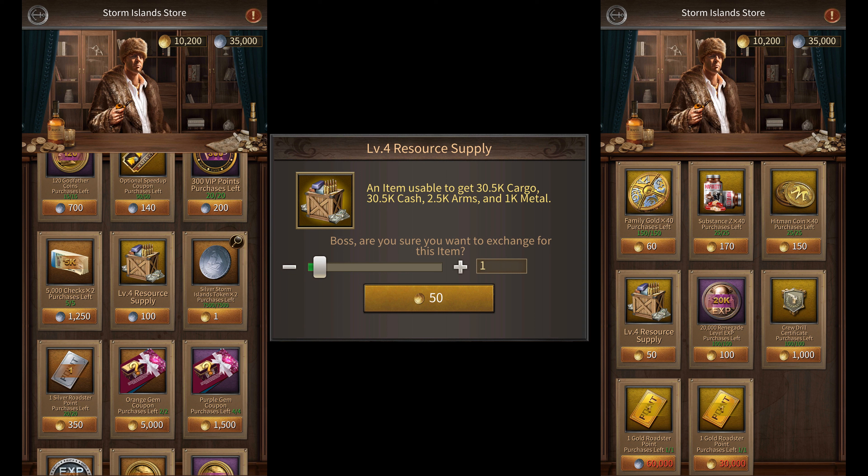So if you manage to buy 3,300 of these boxes for 165,000 golden coins, you'll be able to get 100,000,000 unsafe cargo and cash instantly.